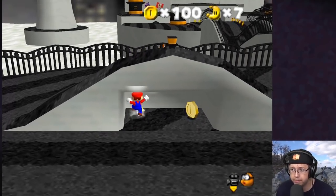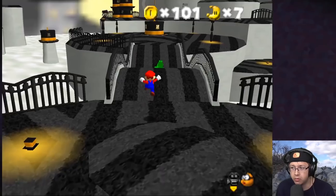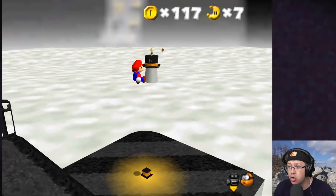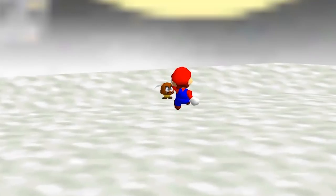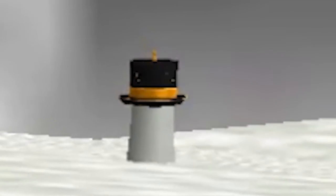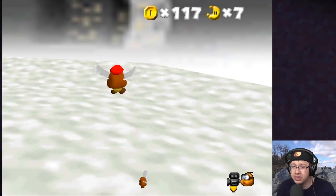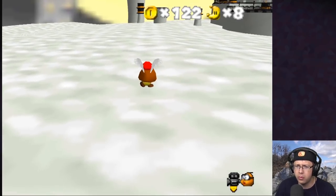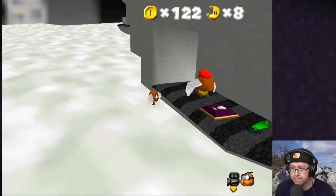We got the 100-coin power moon — you know what, screw it, I'm calling them power stars. Is that it? Wait, there's one all the way over here. There are probably more power moons than you'd think. That's a long way to the star. There's probably a better way to do it. A nice touch is you actually get a sound when you get close to the moon. Let me look around and explore.